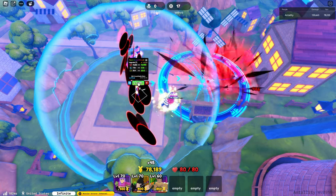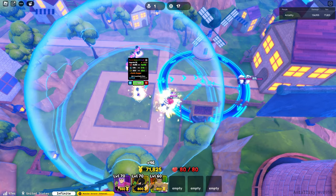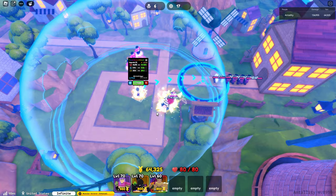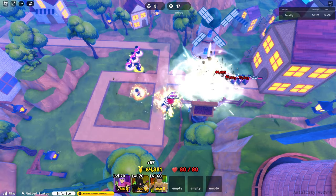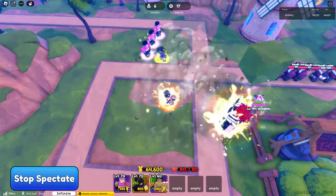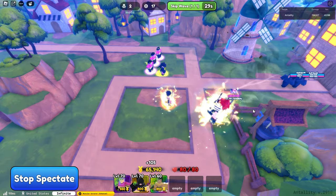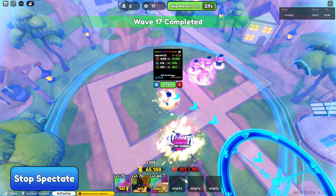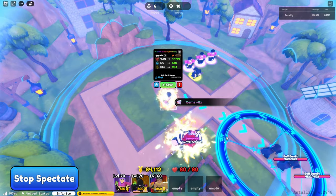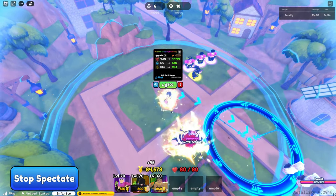Upgrading to upgrade 8 gives Earth Dagger — I think this is the new skill added in the evo. Let's see what Earth Dagger does. He throws a block — a Minecraft-style block. So Earth Dagger deals 16,918 damage with a 5.4 second cooldown.